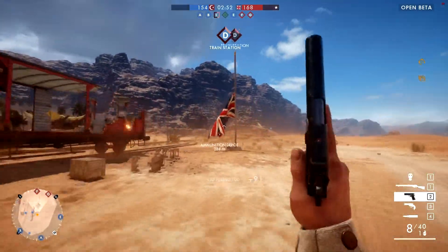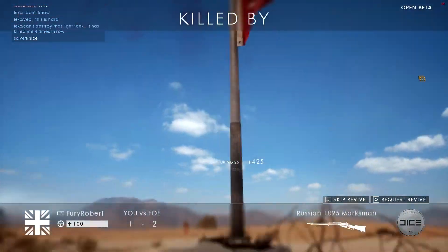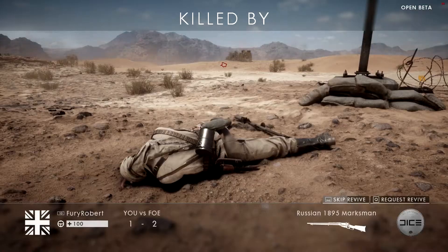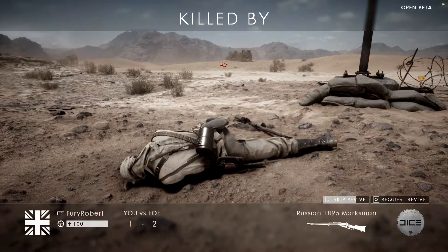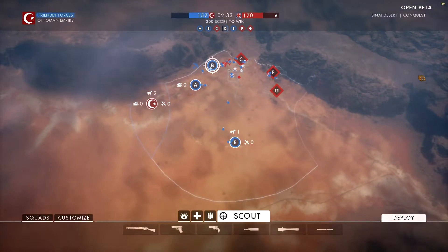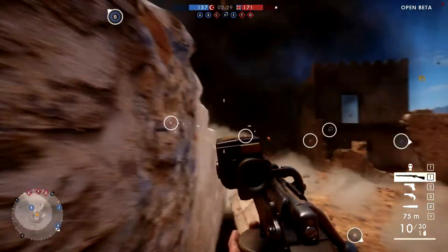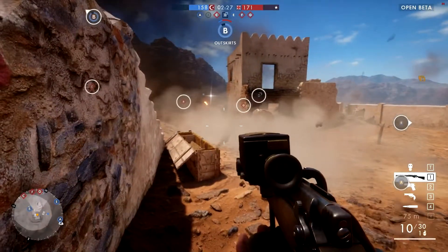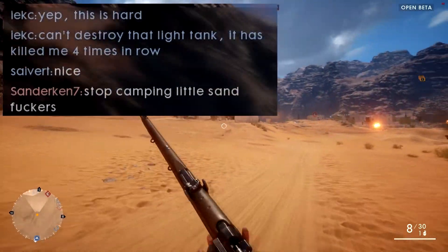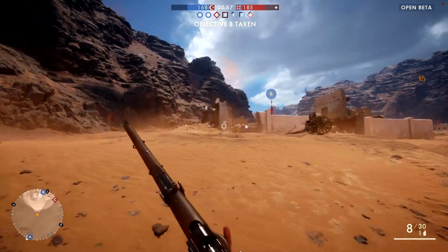Let's go try and capture train station. We have lost objective Charlie. Switch to pistol — come on. Ow, he got me. Seven for five — I'm fairly happy with that. It's not about the kills though in this one; it is about capturing all these flags, and we are losing. I'm going to deploy at B. I'm getting the hang of this. Stop camping, little sand people! We have taken the objective — we are the Tusken Raiders, we are the sand people!